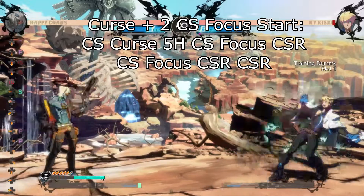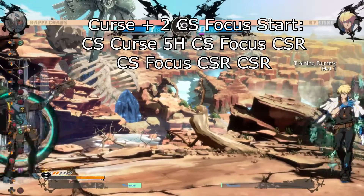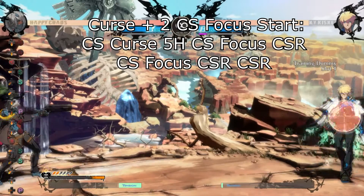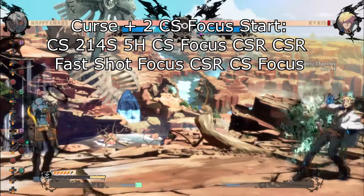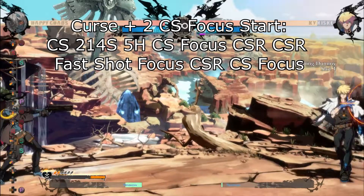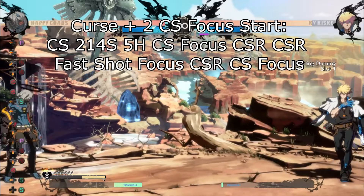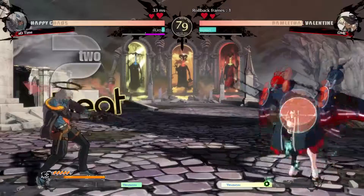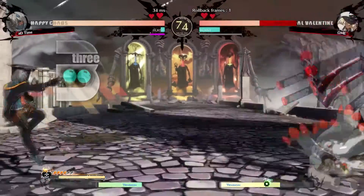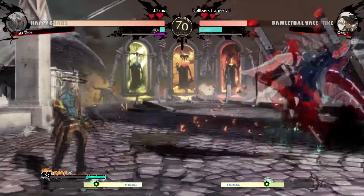It will take trial and error to figure out how you want to manage your resources, but I hope this guide has given you everything you need to know to get there. This is part one of four for my Happy Chaos guides. I plan on doing a video on advanced inputs and tech, pressure mixups and oki, and combos. I also plan on making guides on other characters, so please let me know who else you want a guide on. I will leave you with a clip of me zoning — as you see, I'm not only mixing up between charge shots, curse, and focus, but also fast shots to try to catch dash buttons or fail dash blocks. That's everything, thank you for watching.